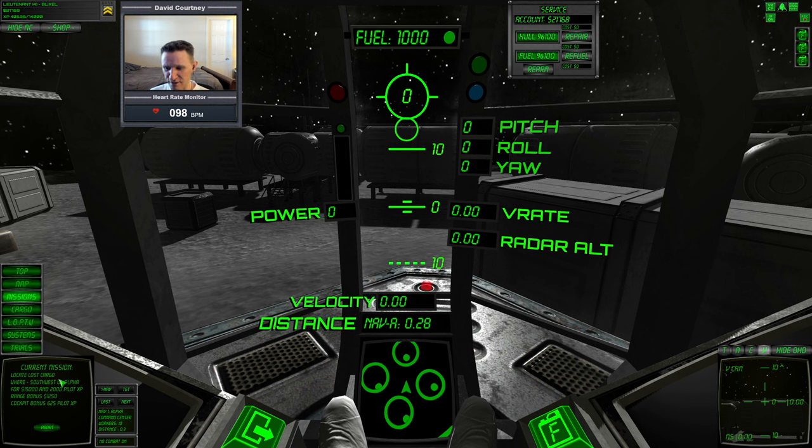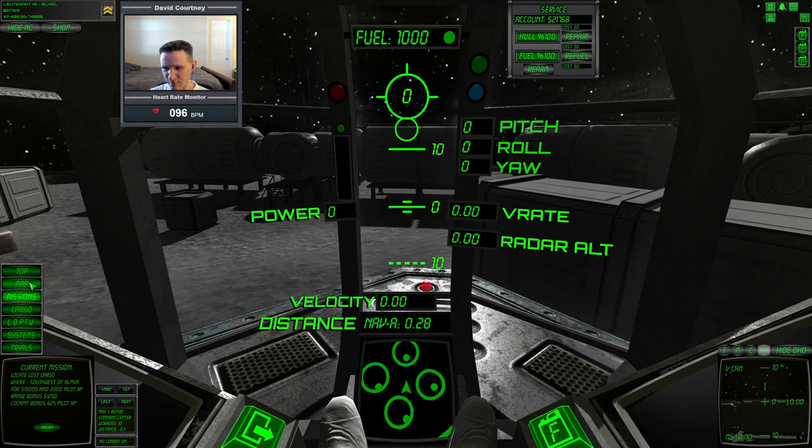Let me check one more time — southwest of Alpha. So we're currently landed at Alpha, so the cargo should be to the south and to the west. Other than that, we'll just use the transponder to help locate where it's at. We're all fueled up and we have extra fuel modules, so we're ready to go.